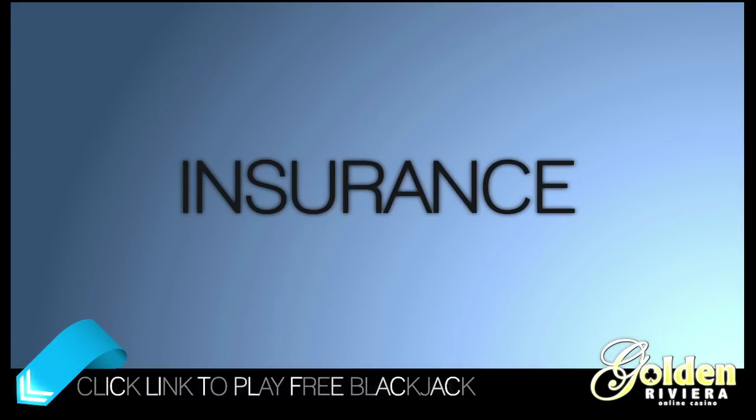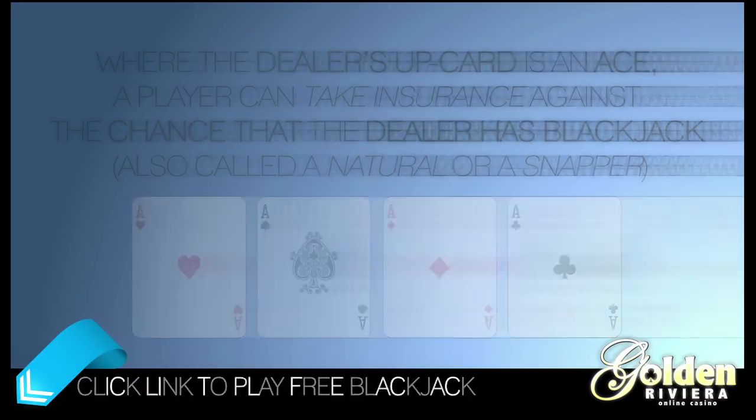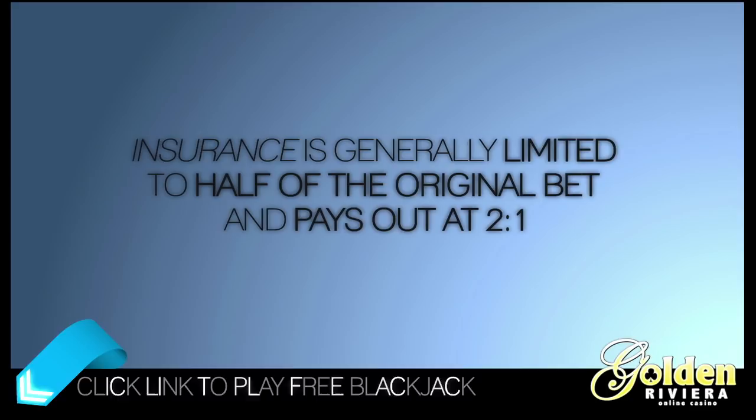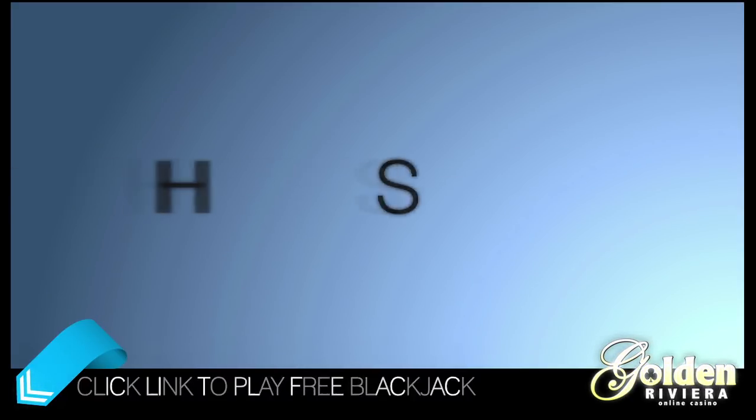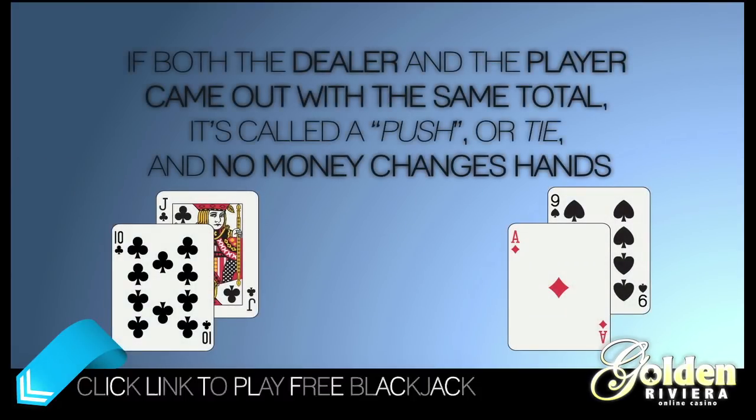Insurance: Where the dealer's up card is an ace, the player can take insurance against the chance that the dealer has blackjack, also called a natural or a snapper. Insurance is generally limited to half of the original bet and pays out at two to one. If both the dealer and the player come up with the same total, it's called a push or tie and no money changes hands.